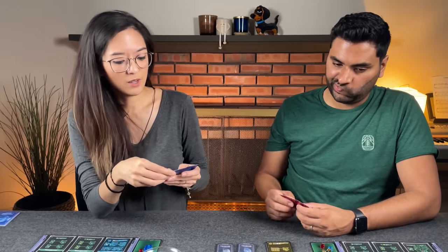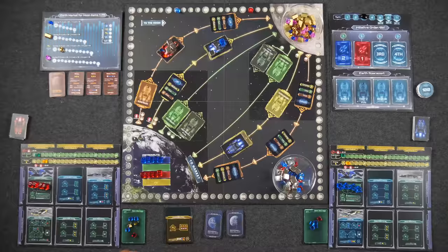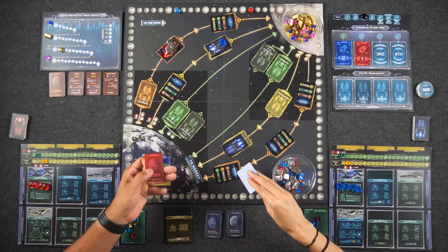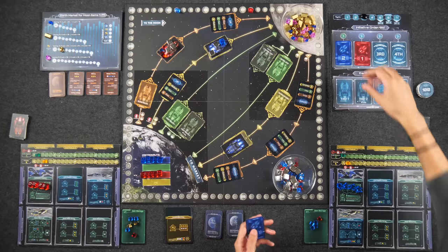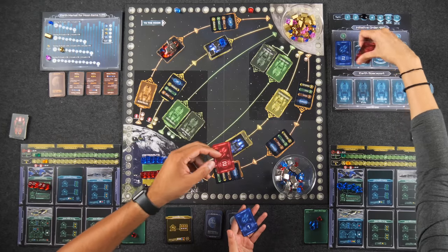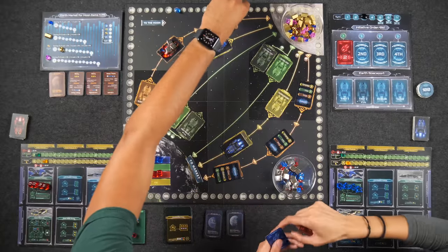Time to bid. Naveen bids two, Monique bids one. Naveen goes first, spending two points; Monique spends one. Neither player wants to spend many points given the limited routes. Naveen is fine with going first given the available options.